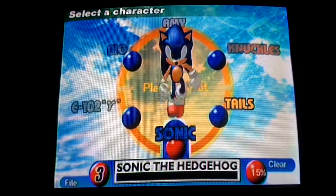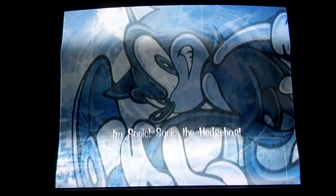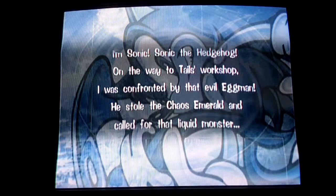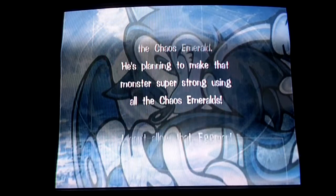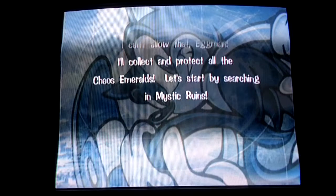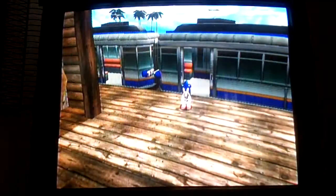Hello everyone, this is GalaxyWisp bringing you part 3 of Let's Play Sonic Adventure. I'm Sonic, Sonic the Hedgehog. On the way to Tails' Workshop, I was confronted by that evil Eggman. He stole the Chaos Emerald for that liquid monster and flooded Station Square. It transformed when Eggman gave it the Chaos Emerald. He's planning to make that monster super strong using all the Chaos Emeralds. I can't allow that — I'll collect and protect all the Chaos Emeralds. Let's start by searching in Mystic Ruins. There's your recap. Each part will have one from here on out unless I start a new story.